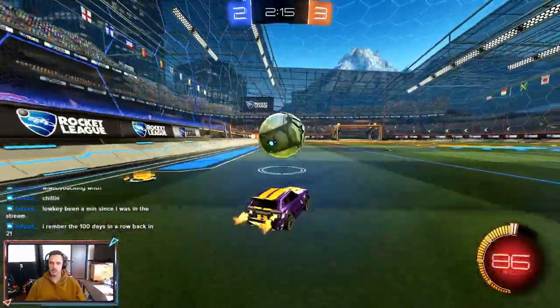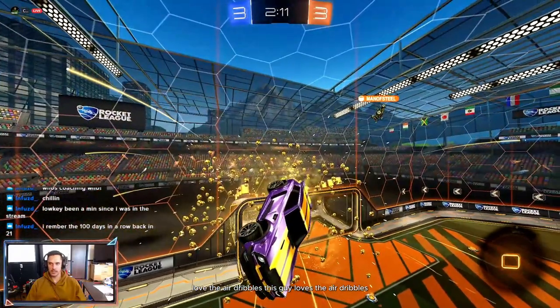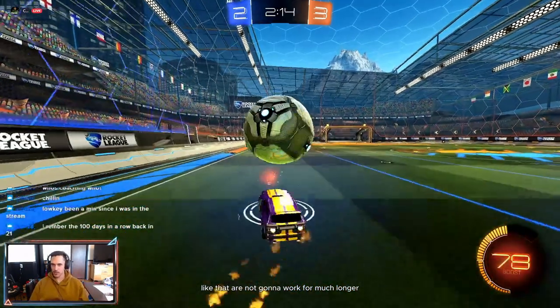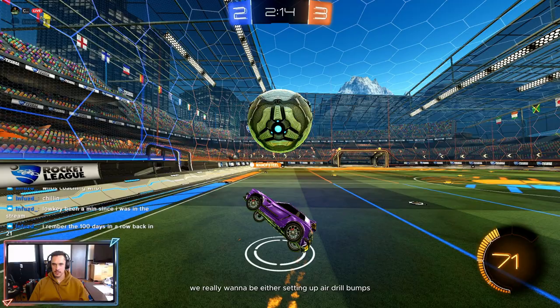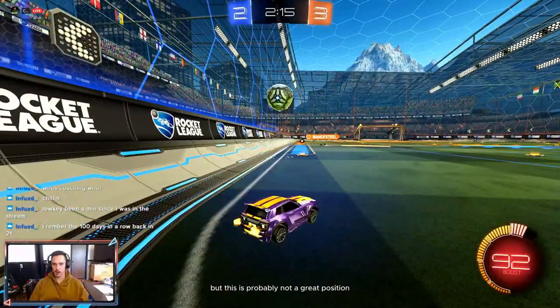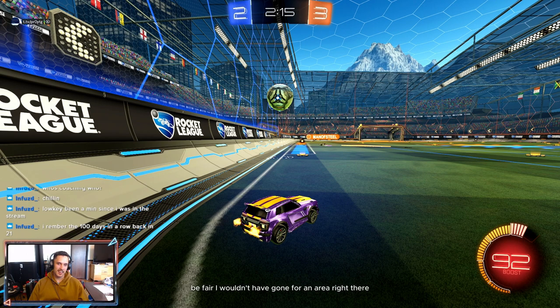Soft touch, keep it close. All right, going for an aerial here. Air dribbles at this rank and higher — basic air dribbles are not going to work for much longer. We really want to be setting up air dribble bumps or incorporating flip resets. This probably isn't a great position for a flip reset, so either set up the air dribble bump or don't make the aerial play. To be fair, he could have used all that space for his own ground game — it is tempting to go for an aerial, but yeah, that's definitely getting saved.